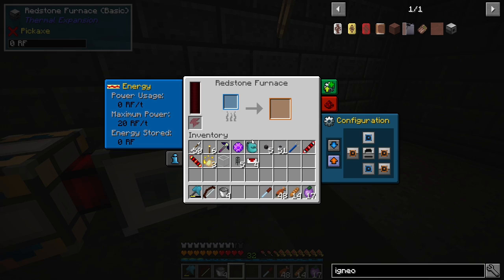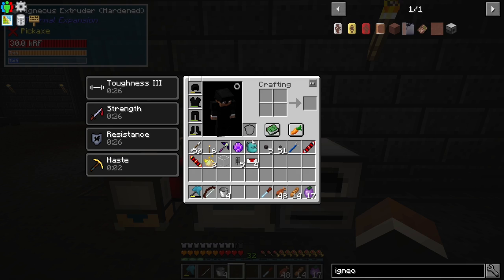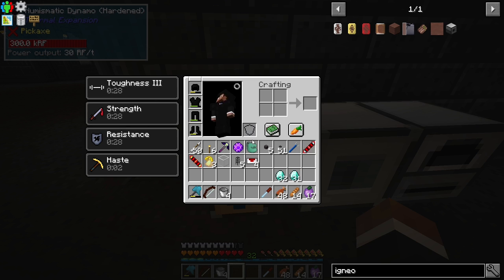It's 1.5 buckets per craft and we get one sand. It's going to auto push this direction, then we're going to set up the input.